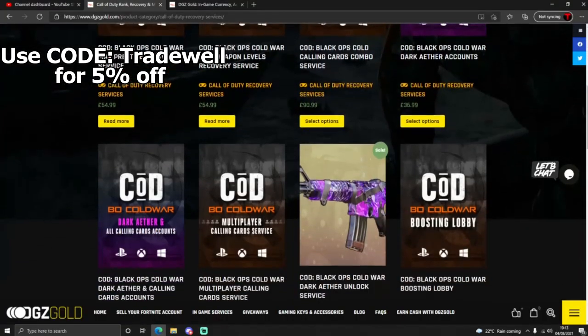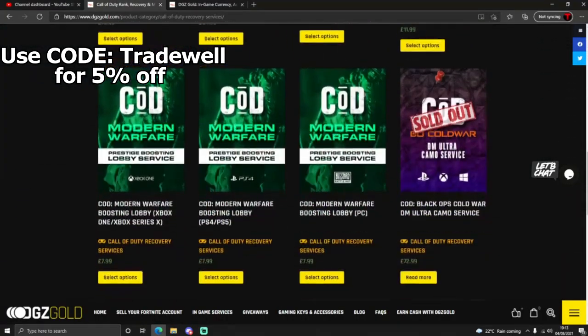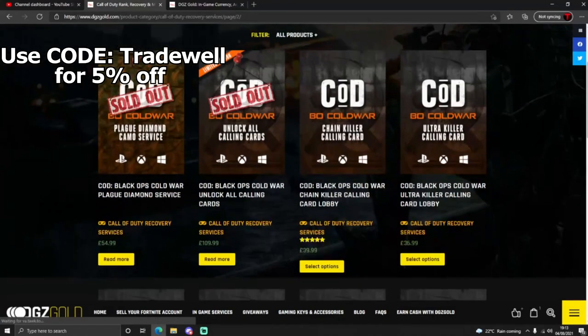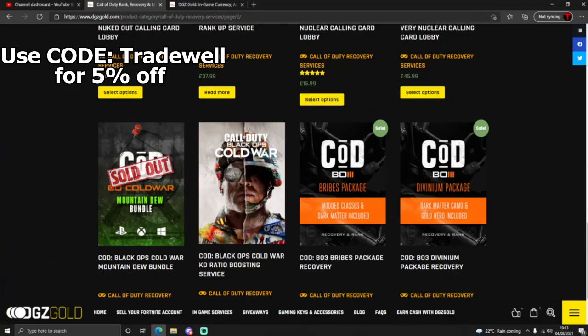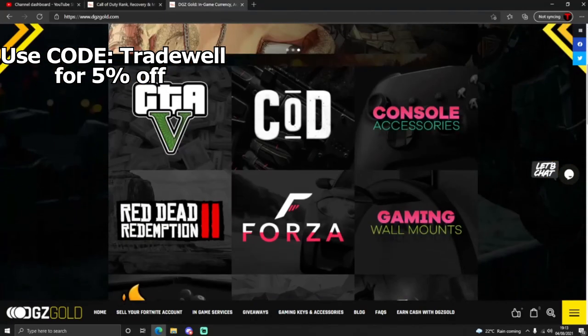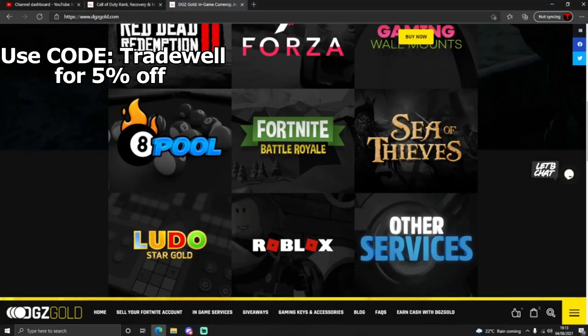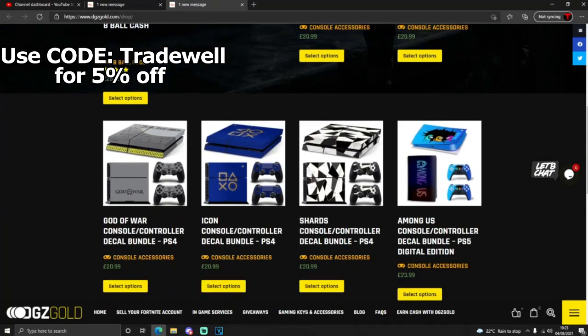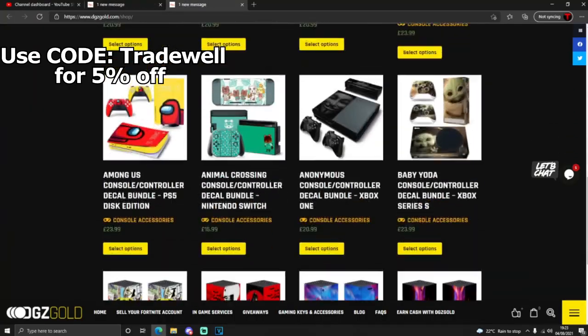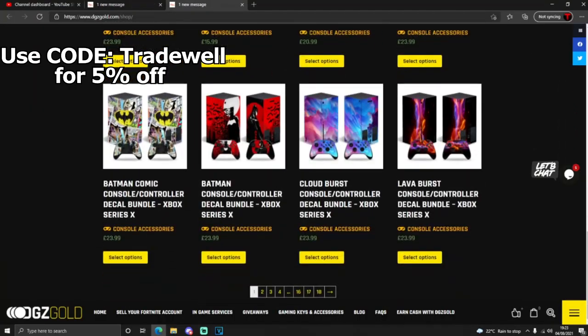For cheap and 1000 legit modded services for Call of Duty and many more, make sure to go and check out this website DGZ Gold. They do gaming giveaways, console decals, controller mounts. If you are a gamer, anything that you desire will be on this website, so make sure to go check them out. The link will be in the description below. I appreciate the sponsor DGZ Gold.